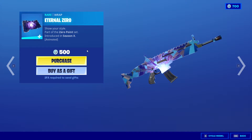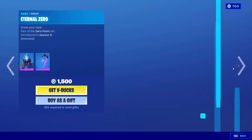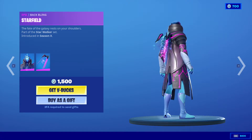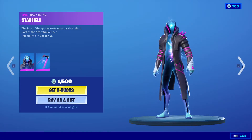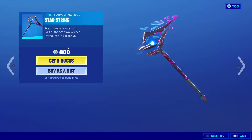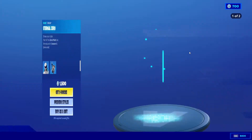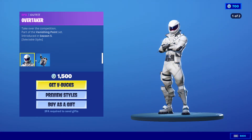Now we got Eternal Zero wrap for 500 V-Bucks from Season X. Now we got Infinity with the Star Field, back in the item shop from Season X for 1500 V-Bucks. Next we got Star Strike pickaxe for 800 V-Bucks and the wrap that we went through. Next we got the Overtaken back in the item shop as well.